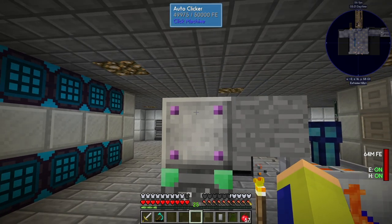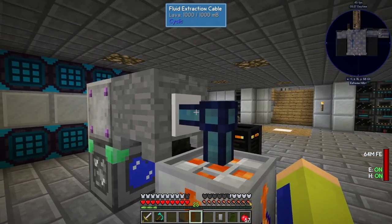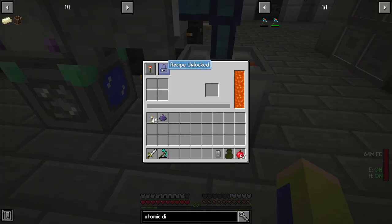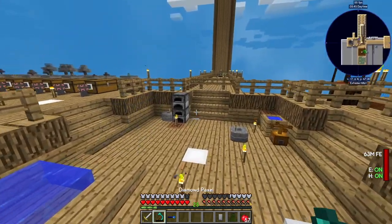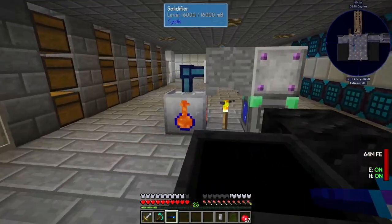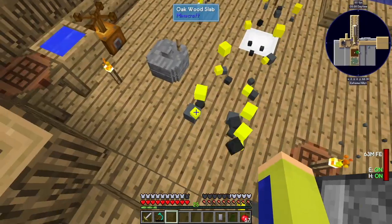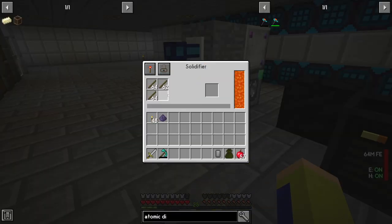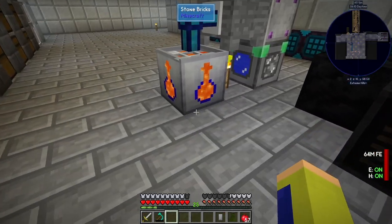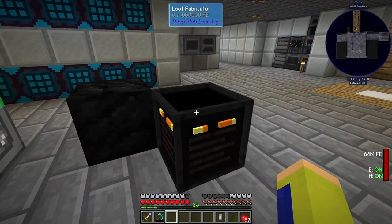Right now I have this contraption that makes obsidian. This is a cobblestone generator which puts cobblestone into this auto clicker that clicks the cauldron, then extracts it and puts it into the solidifier. I have a container with sticks and inside a GPS marker — if I click it and set this back in the item transfer node, we should get those sticks into our solidifier. It's filling up and will create obsidian, which an import cable below will send into our system.